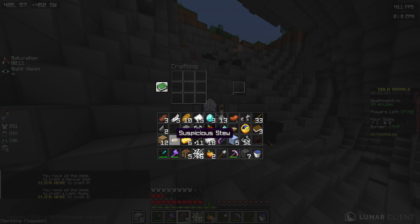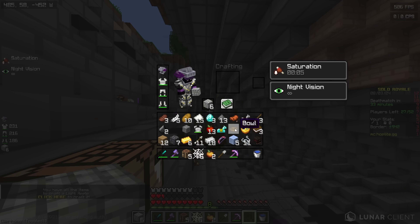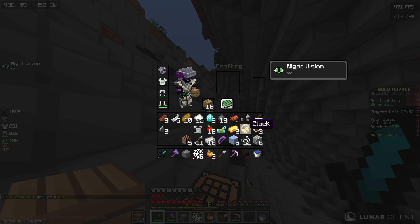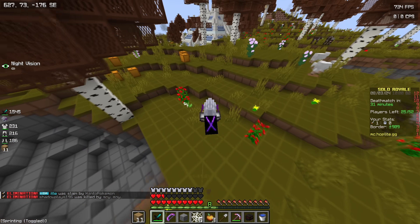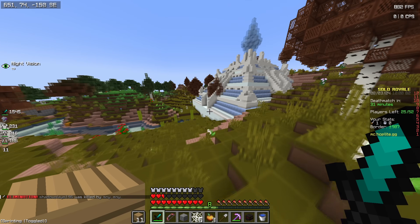We have two heads. I'm going to eat this stew and see if it gives me anything — Saturation. We're going to make ourselves a light apple quickly. And then we've got two heads to PvP with, which is pretty nice. Another ice structure in the plains? What is this? What am I supposed to do with this? Is there actually any powdered snow on this? It's just going to be normal snow — this game's fully trolling me.